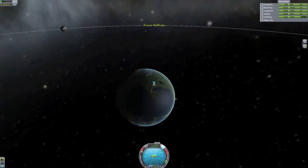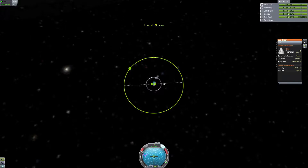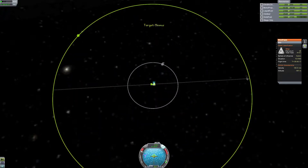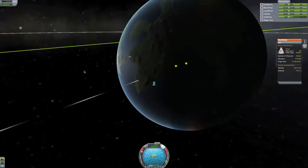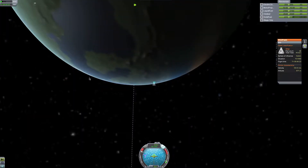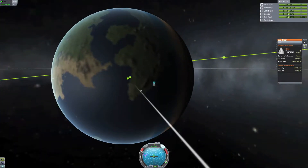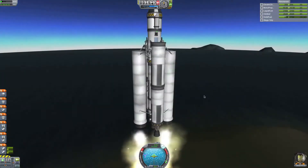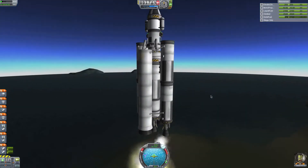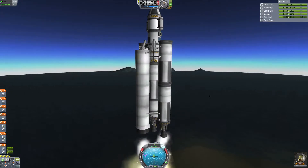Let's figure out where Minmus is and set it as our target. We'll probably just go straight up, come back down — it wouldn't really be very good. We got Minmus as target. Solid fuel is almost out, so I'll put down the gears to see how far it goes — just below where we want it to be.